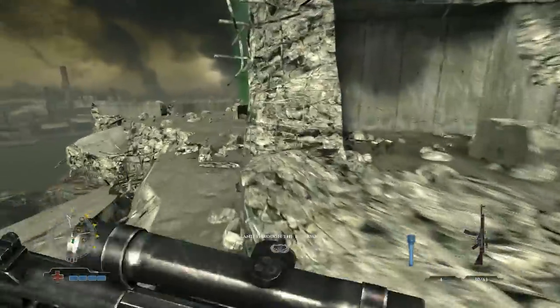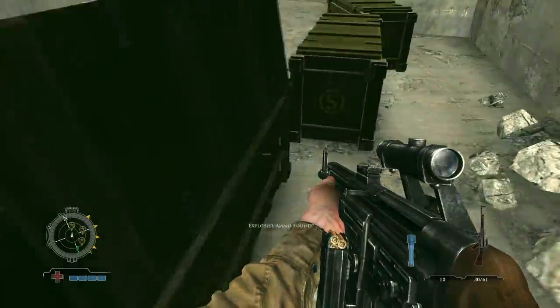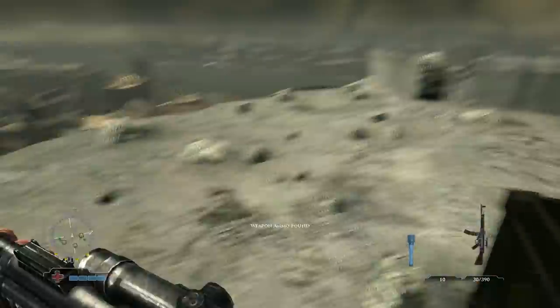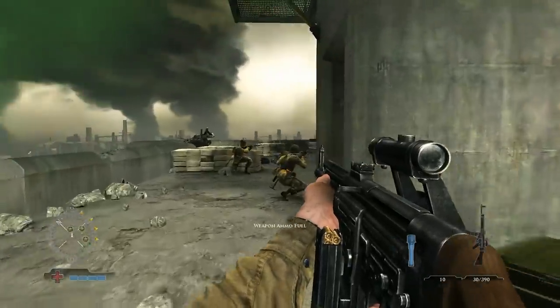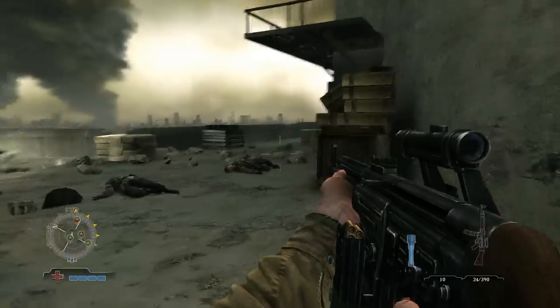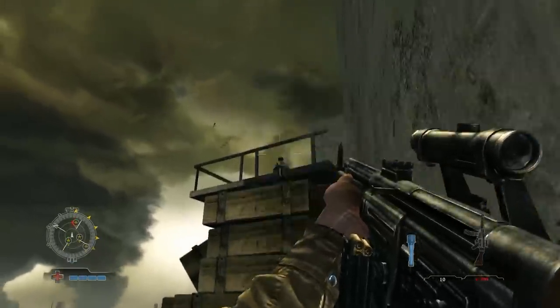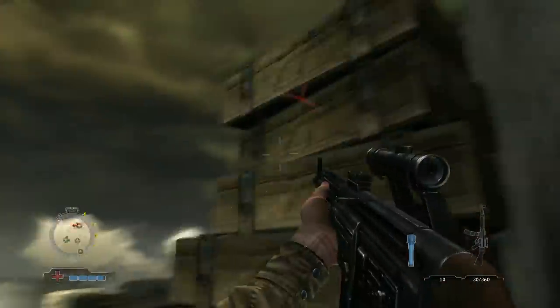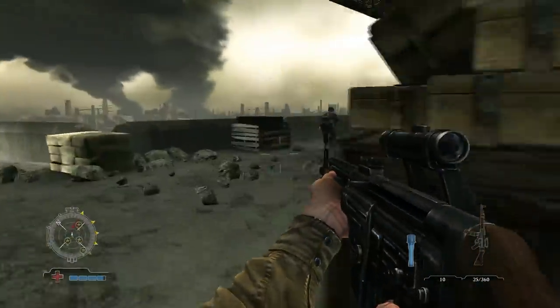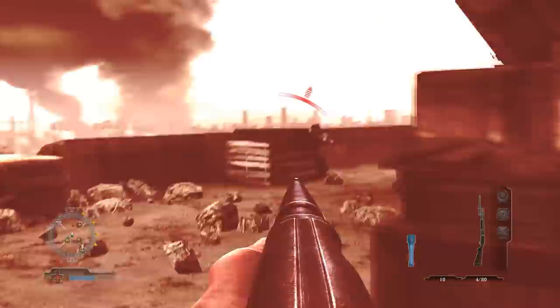I'm first going to stay outside and come back inside later to clear out the area. Here I can finally grab some more explosives and ammo. We now have to destroy those small quad cannons — flak cannons — as we can see around the edges. I'll keep my Gammon grenade in reserve; let's see why.